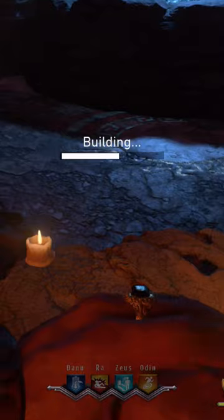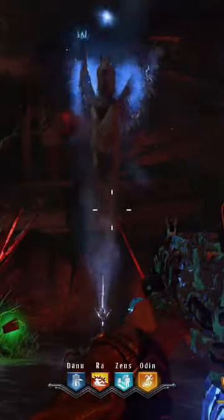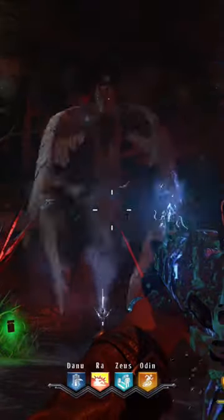Then go to the Forge area at Cliff Ruins, and you can construct the Pegasus Strike. You use it the same way you would any tactical — for me it's the right bumper.